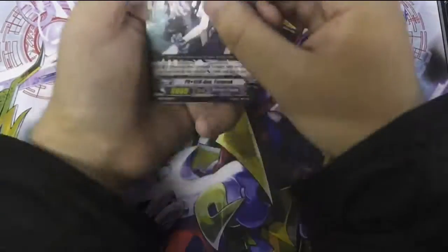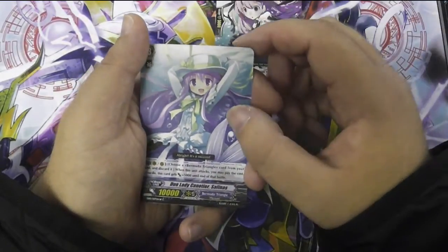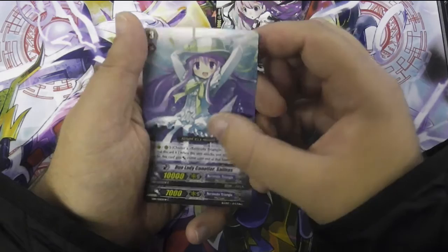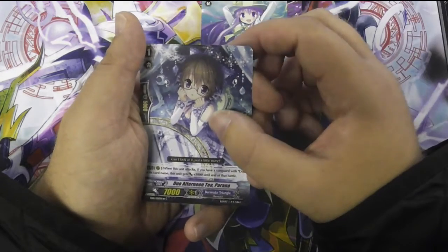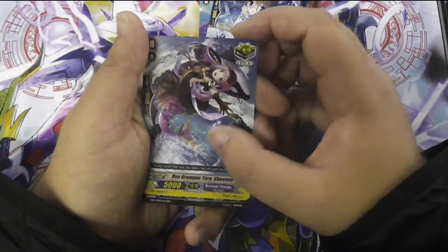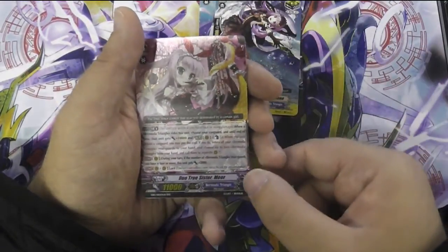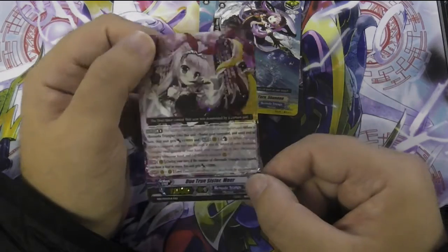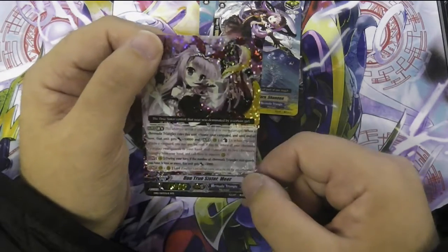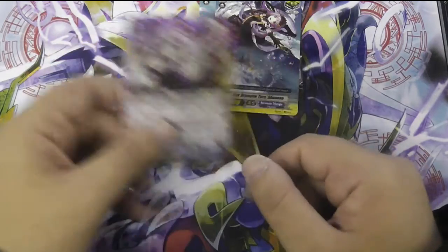We've got a Buddy Fight and Kill La Kill pack. So we've got Prism Duo Yarmouk, Duo Lady Kanatia Salmas, Duo Afternoon Tea Piranha, Duo Campus Turn Shannon, and first pack is a triple R - Duo True Sister Mir in black. It's the brake ride in black. So that's very nice. That's a good first pull.